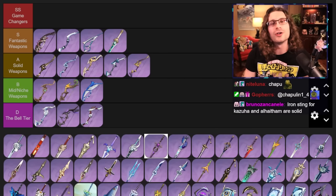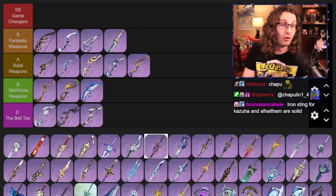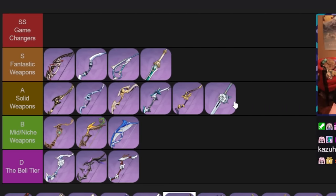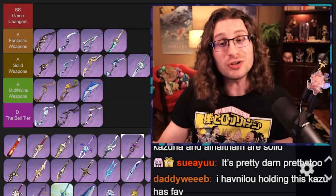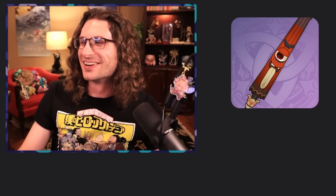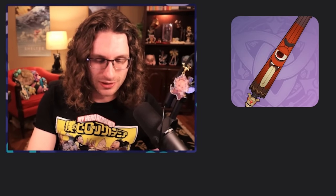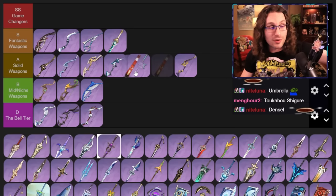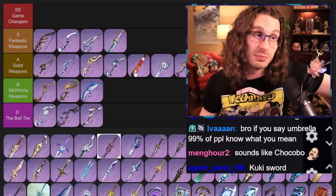Iron Sting — we all know this is like the free-to-play option for Kazuha, for Kuki, stuff like that. It's fine, it gets the job done. I wouldn't quite say it's cracked, but it's chill. Toukabo Shigure — this was an event weapon. I think it is genuinely better than Iron Sting; they're pretty close, but it is better.